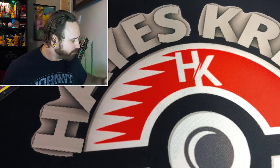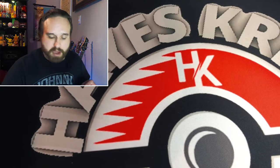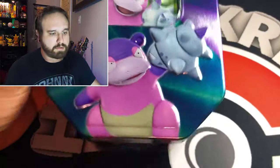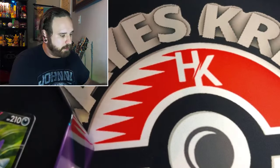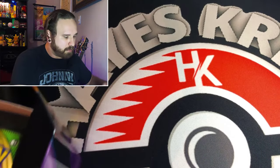Without further ado, let's get into this Slowbro tin. Hopefully we can find some lucky pack magic in here. I believe there's some cool packs — I can't remember if there's a Crimson Invasion or Burning Shadows pack, but something like that should be in here. Let's get this thing open — very nice, got this nice Slowbro tin. We'll sleeve him up later and see what the packs are.